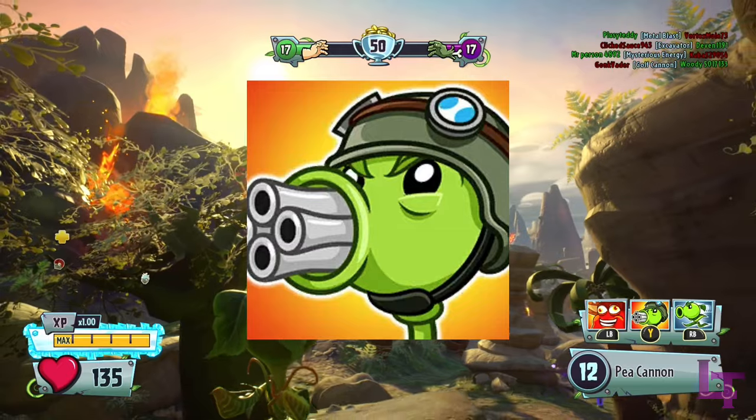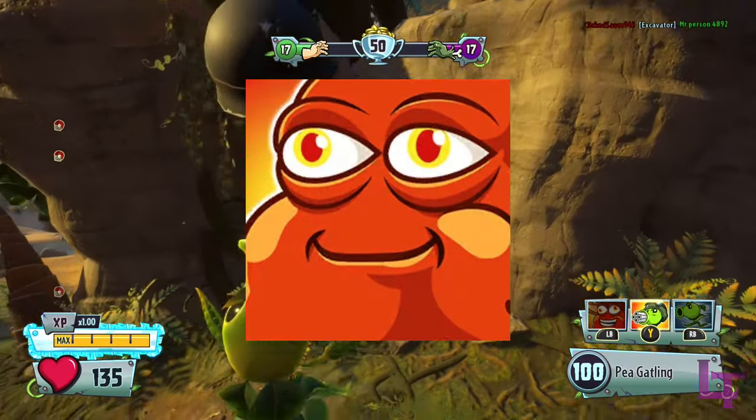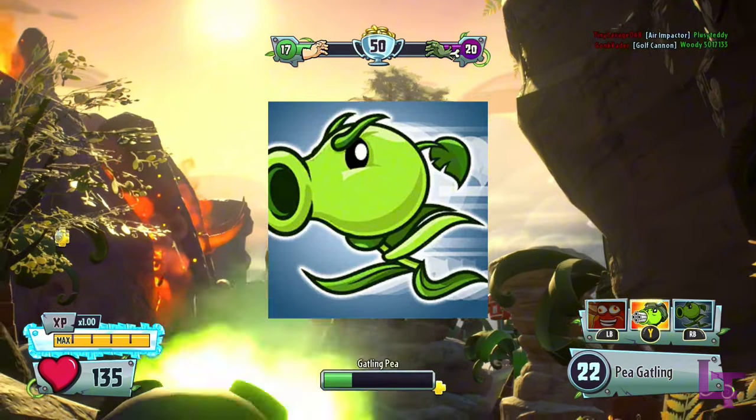His P-Gatling deals a massive amount of damage, and his Bean Bomb can clear out objectives within a matter of seconds. Hyper can also be used to very easily cover lots of ground, as well as reach a lot of high ground extremely easily.